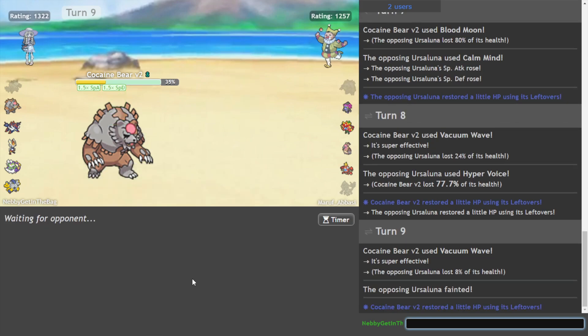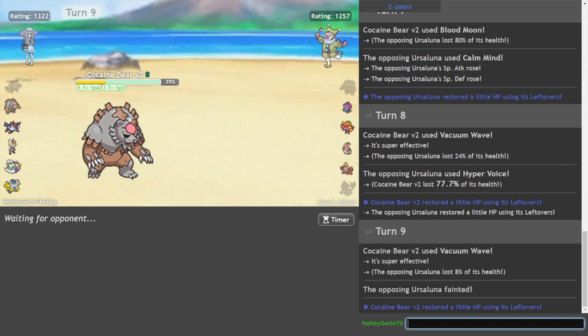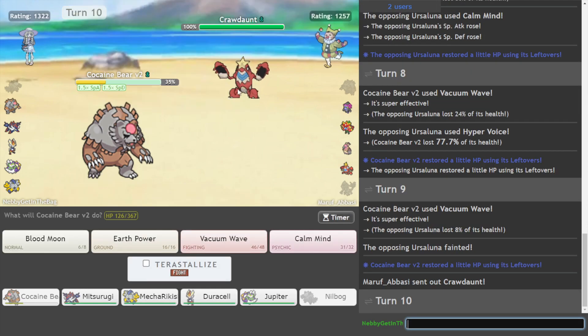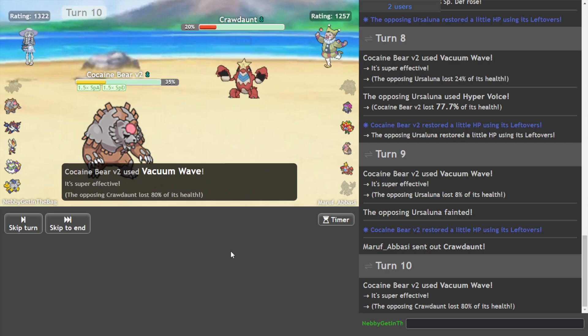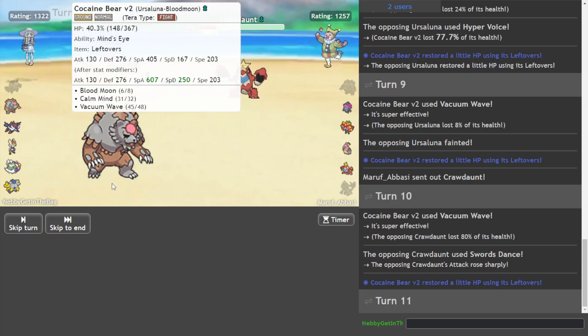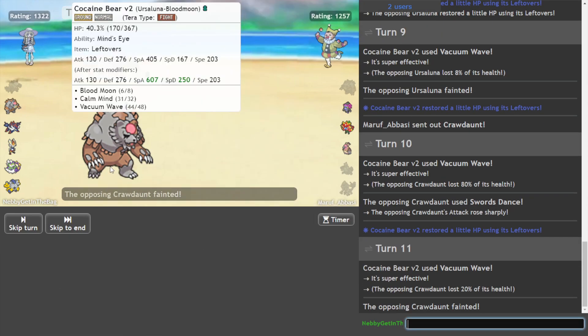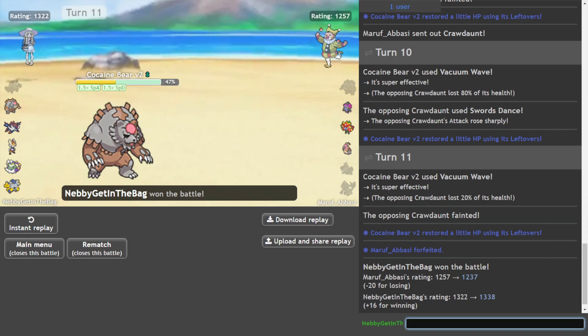Here's question of the day — which is the best Ursaluna? Blood Moon or Facade? What do you reckon? You have to be slower but you live? What the fuck's going on? I guess it's an unstabbed Vacuum Wave. Okay, very nice.